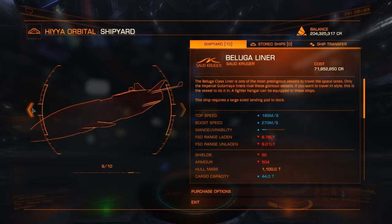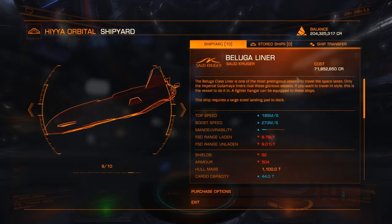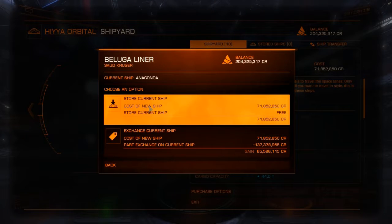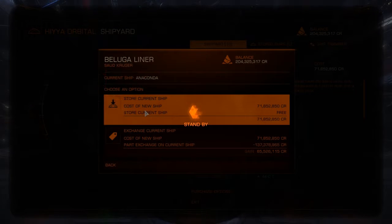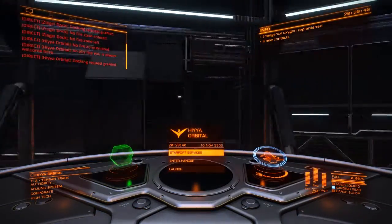The Beluga Liner costs 71 million, which includes the 15% discount for being at this station. I'm going to store my current ship - I want to make sure I do that. Do not want to sell the Anaconda. Jesus, this thing is huge. Alright, let's get it outfitted.